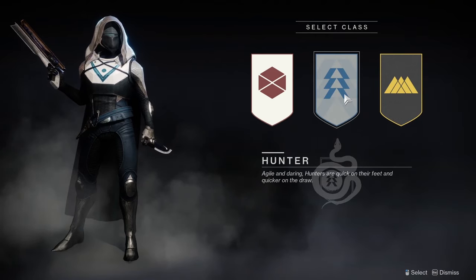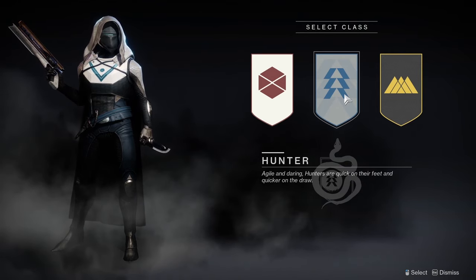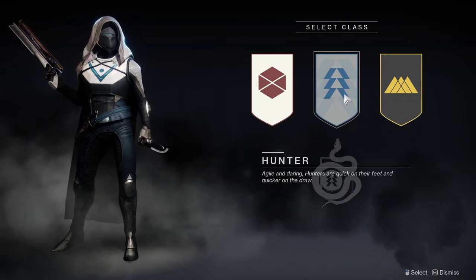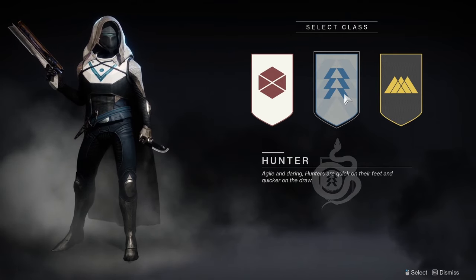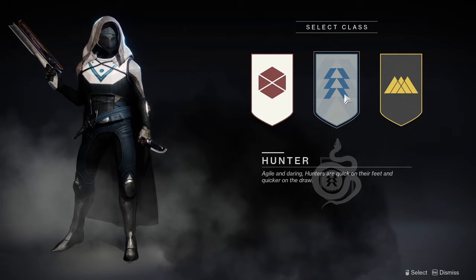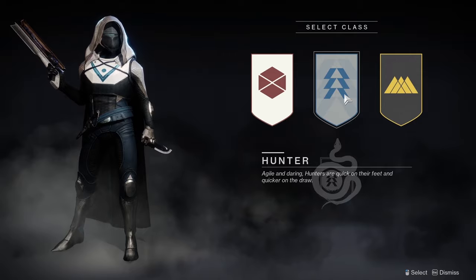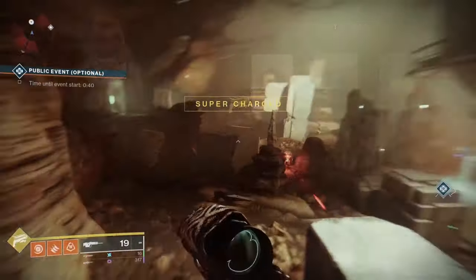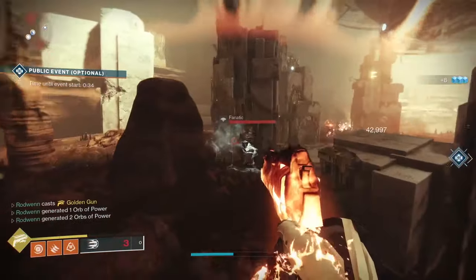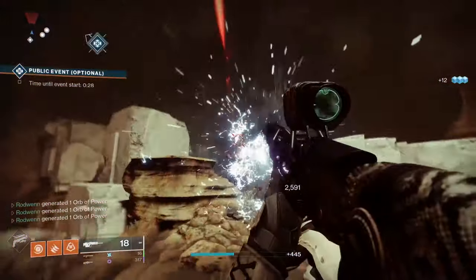The Hunter will be your lone wolf style class. They are very agile and usually use a hit and run style in fights. Their kit doesn't have a lot of supporting abilities, but they make up for that by bringing a lot of damage and debuffs to the table. The Hunter's class ability will allow them to dodge away from a fight. This dodge can be adjusted to either instantly reload the Hunter's weapons, or make them invisible allowing them to quickly reposition. Their super abilities support this play style — they can use a Golden Gun super to deal massive damage, or pull out their knives, go invisible, and slice through everything in their way.